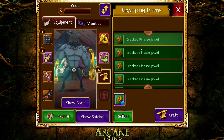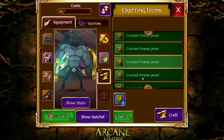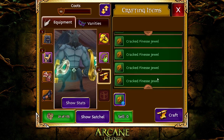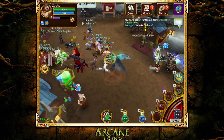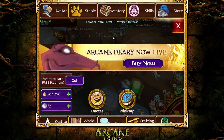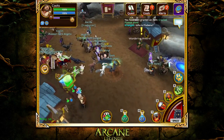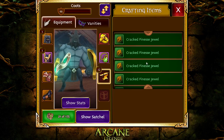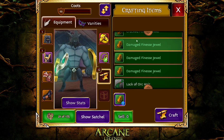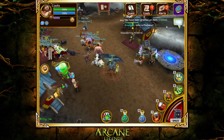Let's just say we did two runs. We got one, two, three, four, five, six, seven, eight cracked Finest Jewels — that's 4K each, so 32K right there. And I got three damaged ones, which are 12K each, that's 36K. So I've made 60K in two minutes. This is insane.